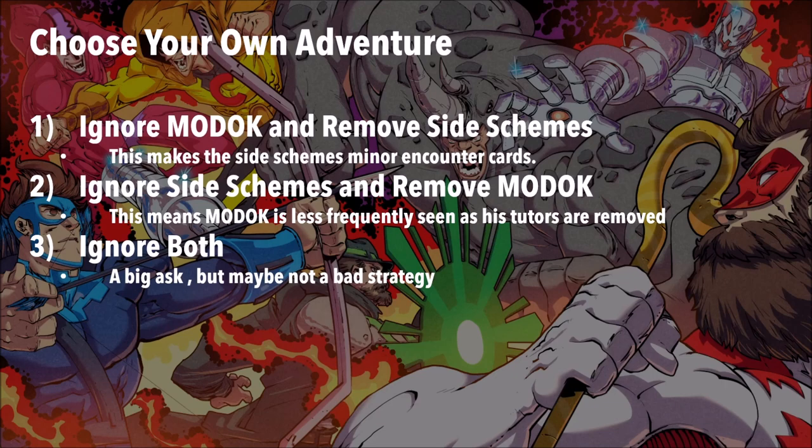You can ignore MODOK, just let him sit and play and ping you for two damage a turn, and remove the side schemes. This effectively makes those side schemes really minor effects, right? A side scheme comes out, it's got threat on it and it places one threat next turn. You can probably choose to ignore it for a turn, or defeat it and trigger some side scheme shenanigans, but it doesn't fish out MODOK — so it becomes a major, minor encounter card. And it's almost like a sigh of relief during the villain phase when you reveal that Doomsday Chair and MODOK's already out there.